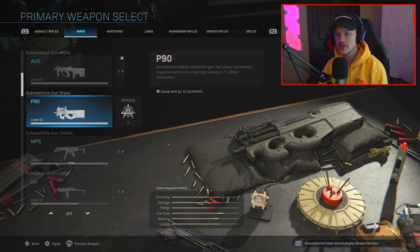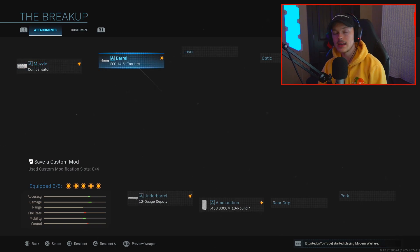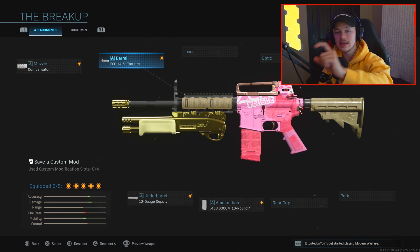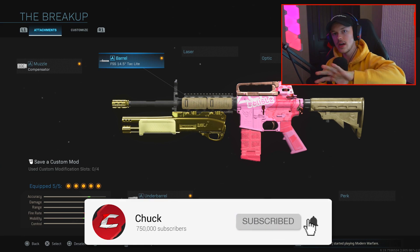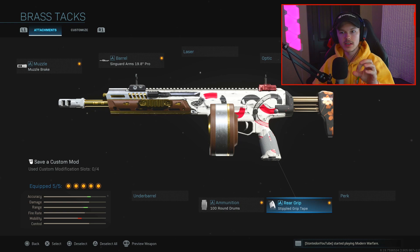The one thing I have to point out though is that you're not gonna be able to combine different versions of different guns' attachments. So I can't take the Kilo version and bring it over to the M4 — it basically has to be gun-to-gun. I also went ahead and messed around with my Kilo a bit because I have like eight variants of it. As you guys can see, this does look really awesome.